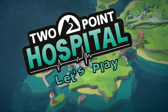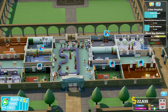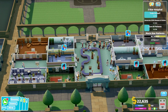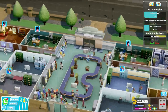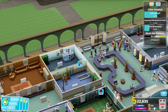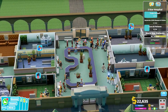At Two Point Hospital, over 52% of our patients believe they leave healthier than when they arrived. Hey guys, welcome back to episode 8 in this Two Point Hospital let's play series. Where we left off last episode, there was a bit of a mess — still is a bit of a mess. We've got queues absolutely everywhere, and this area in the middle is well, not fit for purpose. We haven't got enough doctors trained, they don't know what they're doing, and we haven't got enough money to pay anyone.